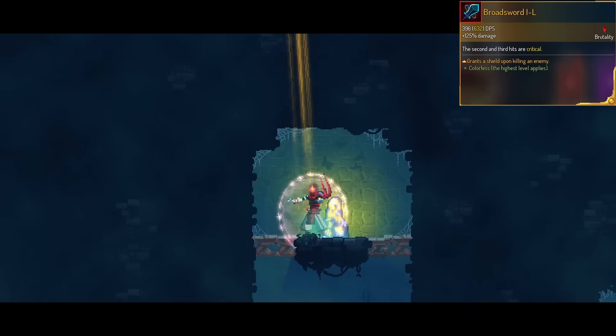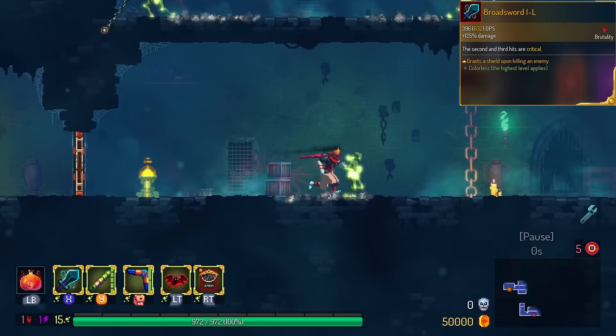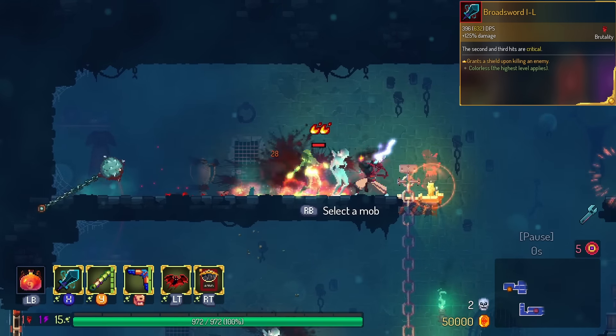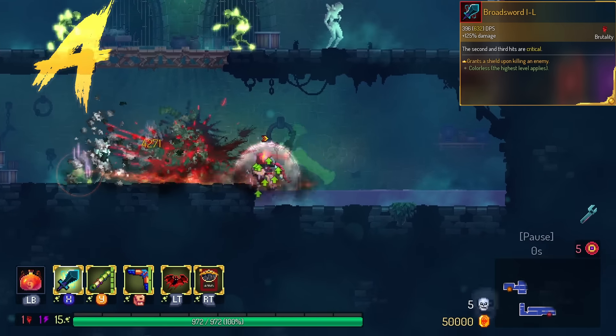Broadsword gets global shield on kill. This solves a lot of the issues with Broadsword, where you hit one enemy and maybe there's a bat above you. You'll be shielded if you kill that melee monster and you won't die to the bat. This is in the A tier. Doesn't help you on bosses, but really good in biomes.